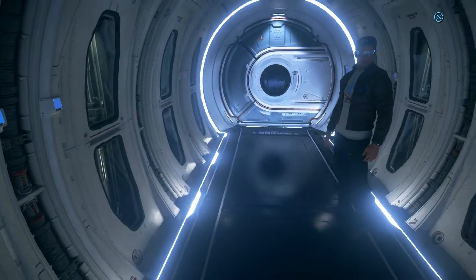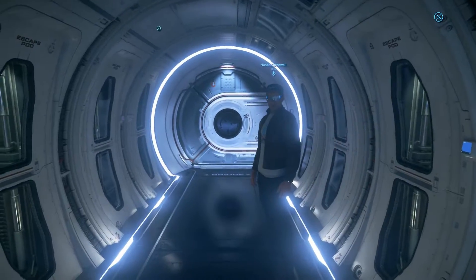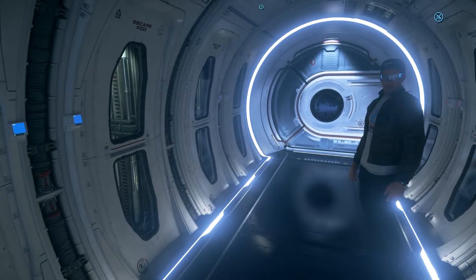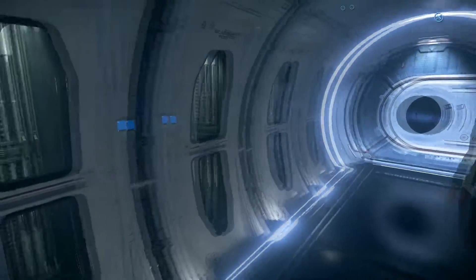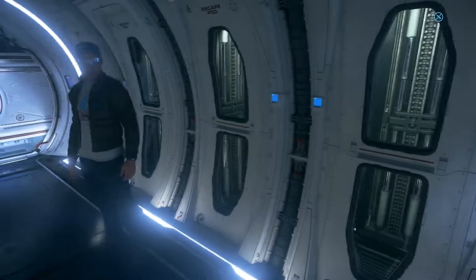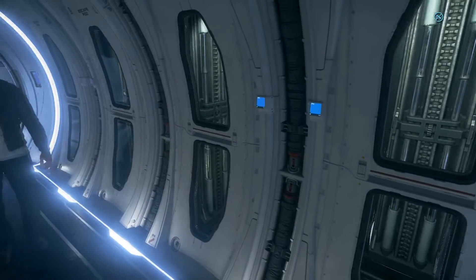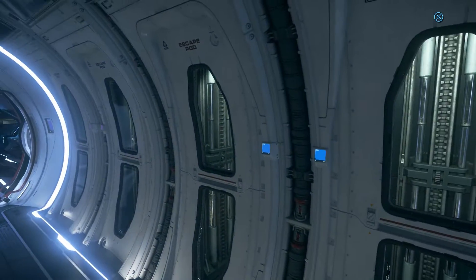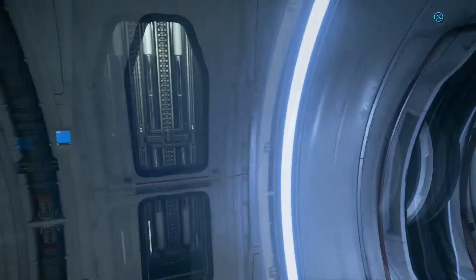The M2 has eight escape pods up here. That's quite a lot. Considering this ship may even have flyable stuff or at least has a habitation area. This has a crew of eight, so the A2 having eight escape pods makes sense.